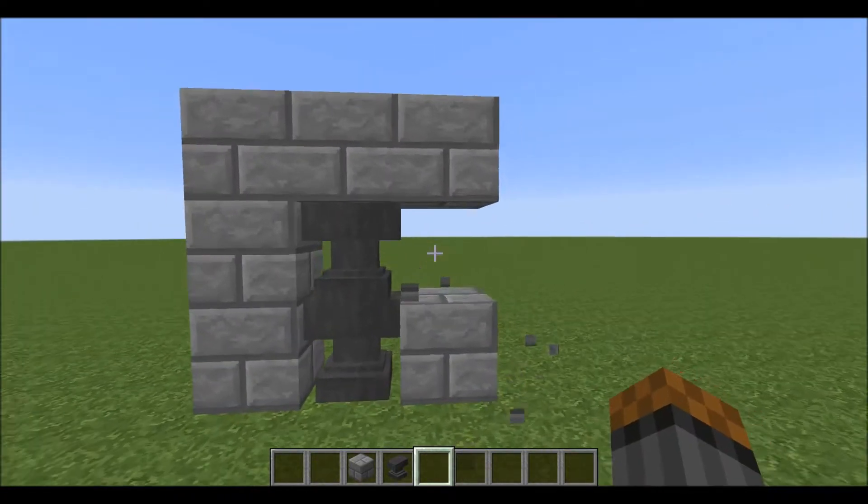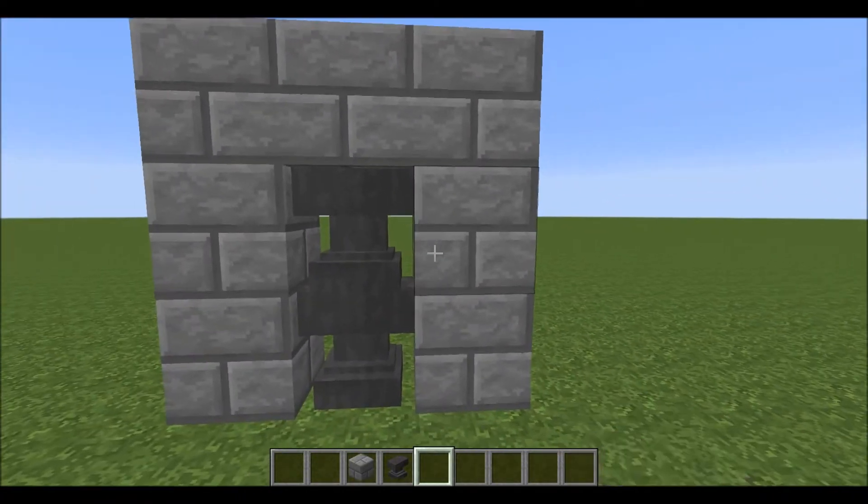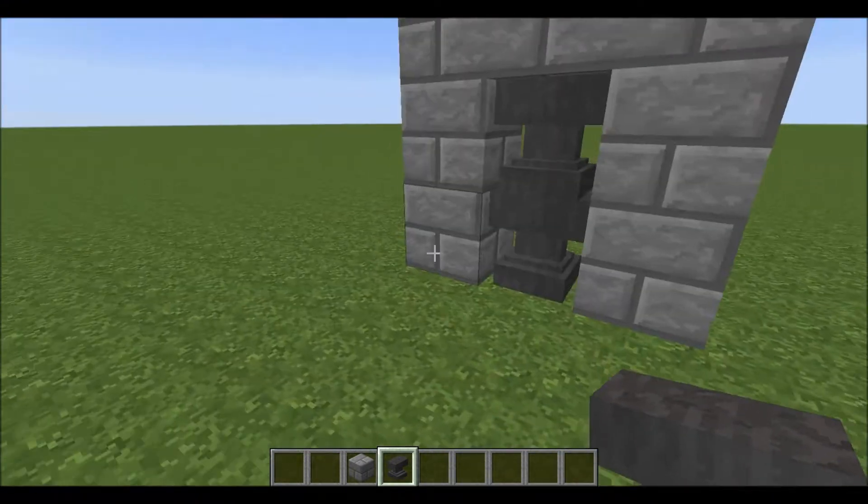A room full of anvils — just imagine that. And if you had, like, a key, you had to find an entrance somewhere.